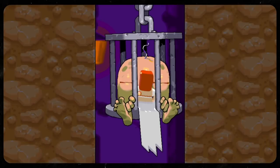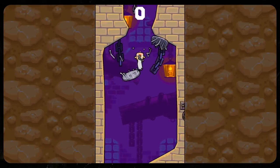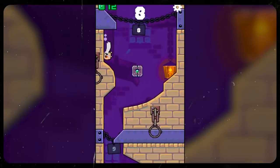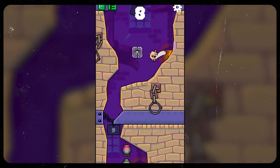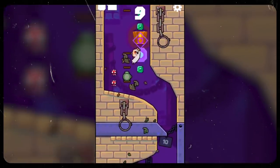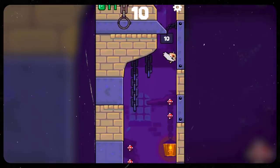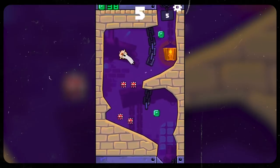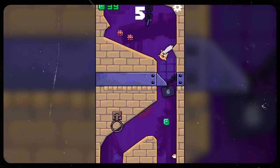Often, backseat gaming isn't exactly encouraged, but in Nitrome's bizarre mobile joyride Stretch Dungeon, it's absolutely crucial. As you guide the escaping prisoner through various numbered checkpoints, you must contort the walls in order to keep him safe from countless hazards such as spikes and ultimately push him along the right path. Now even though this game is easily controlled with just one input, there's a shocking amount of versatility that spawns each time you interact with the screen.